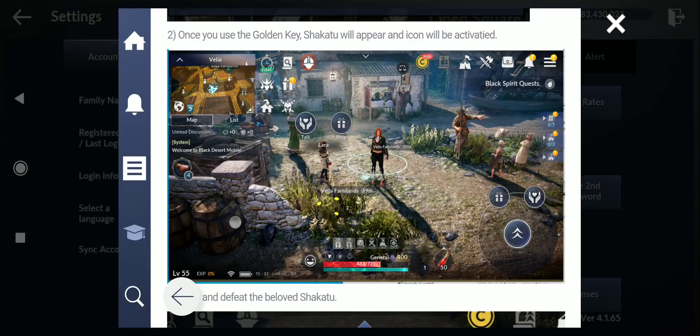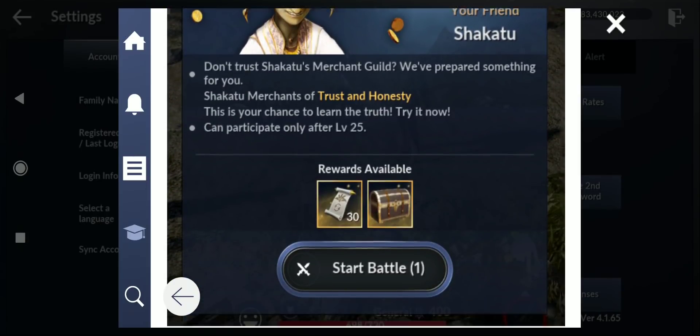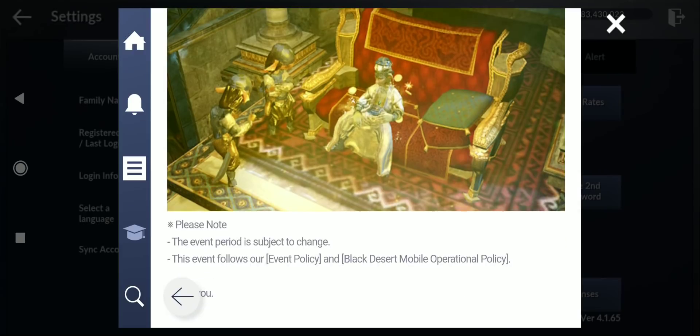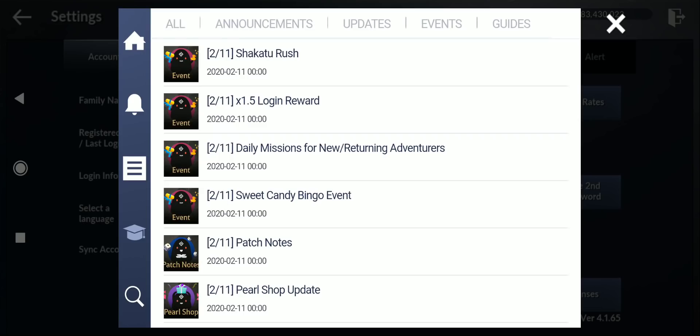Once you use the golden key, Shakatu will appear and the icon will be activated. You have to defeat boss Shakatu to get the special rewards. Now is the time to take your vengeance on Shakatu.